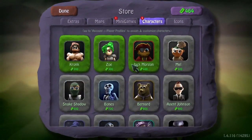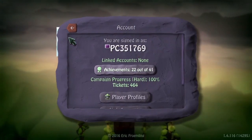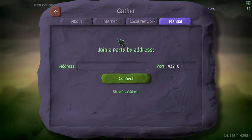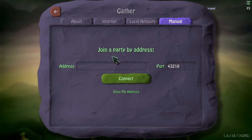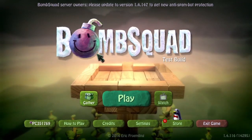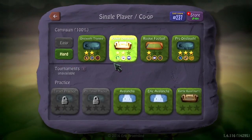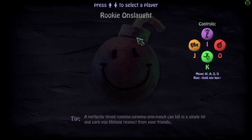I'll show you the mods in just a minute. Here's the character selection — this is one of the default characters. If you go to 'get more characters' it takes you to the shop. Also, for gathering — when I make videos I'll be asking you to join my address by entering it. There's free-for-all, team match, single player, or co-op — you can play together.